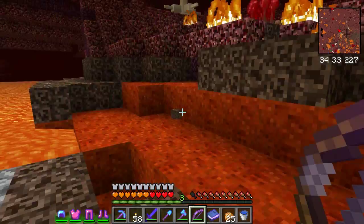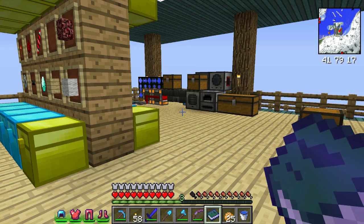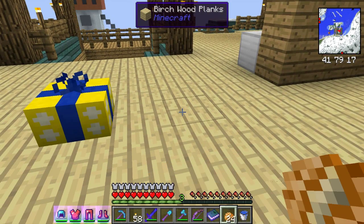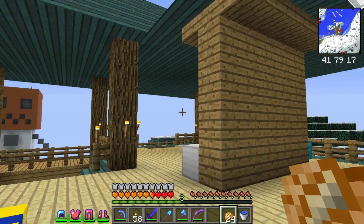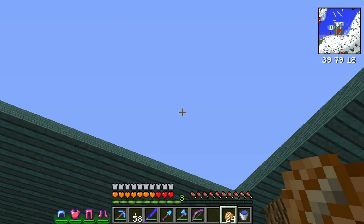I was gonna show you that real quick, but let's get out of here. I'm gonna head back home — I've got a couple or three projects to work on today. Let me eat a little food here and take that off my heart bar so I don't accidentally press it. The first thing I want to do is fix the rain — whenever it rains, I get wet.